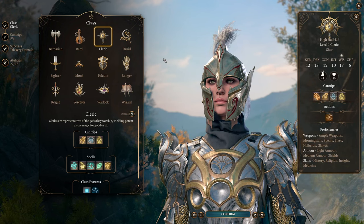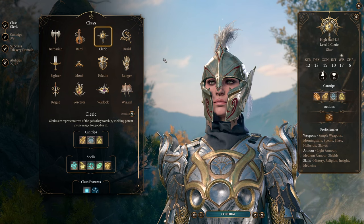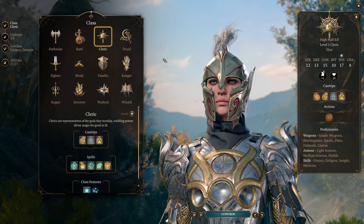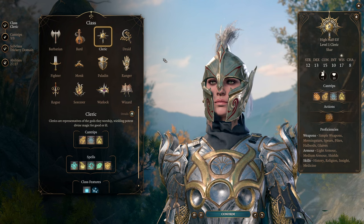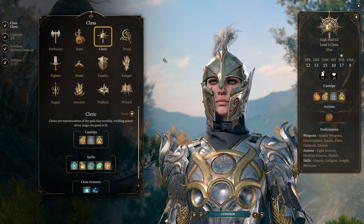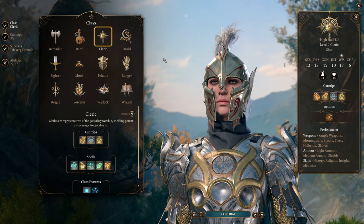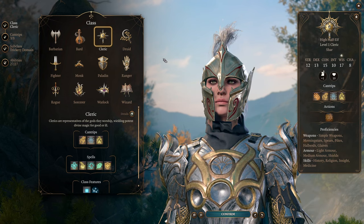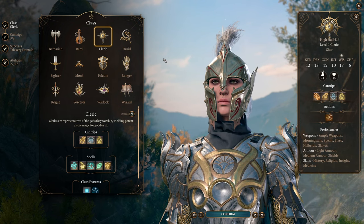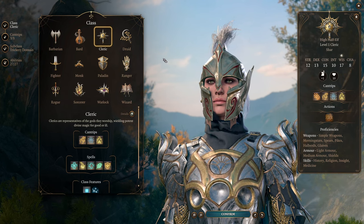Welcome back to another Baldur's Gate 3 build guide. Today I'm going to be covering my pick for the best support cleric in Baldur's Gate 3. I previously did a build that was a more all-rounder character — a tank, damage dealer, and support hybrid — but a lot of people asked what if I want my cleric to be more of a full-time support? I'm using Shadowheart as the example character, but this is very viable as a custom main character and can support any party.